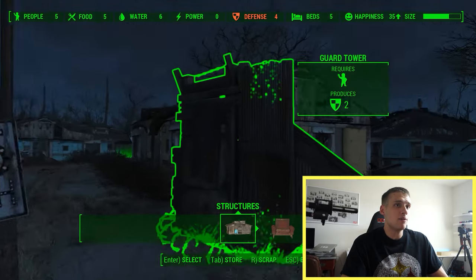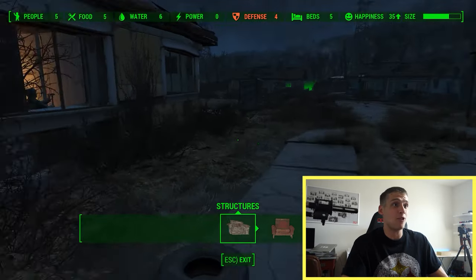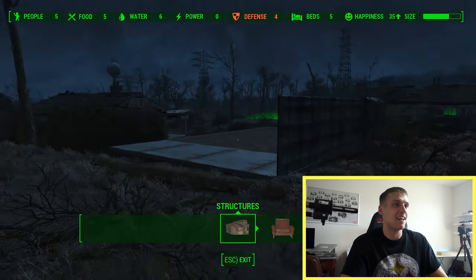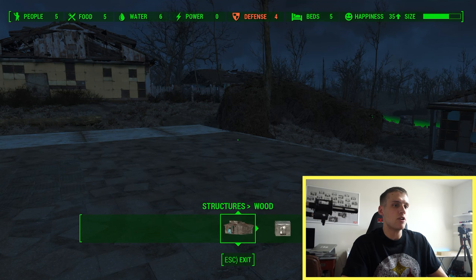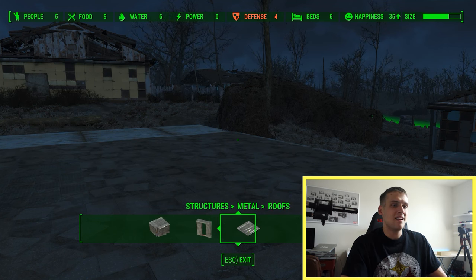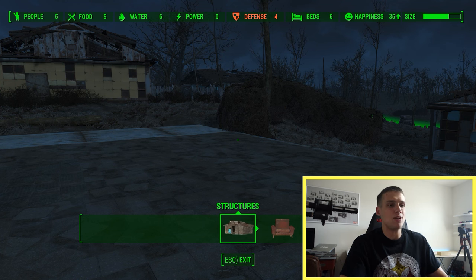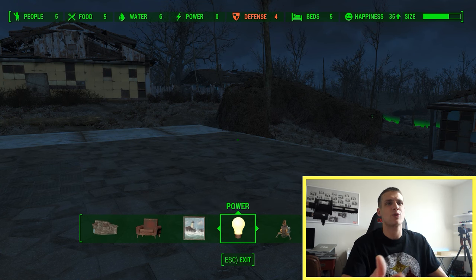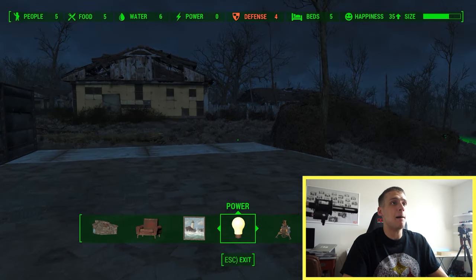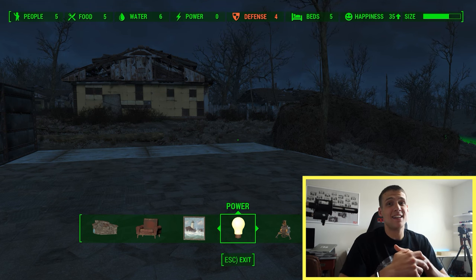With those materials you can build a ton of stuff. Here's a building and a guard tower I built just messing around. If you go online you can see huge bases other users have created — it's pretty insane. In the structures menu you have wood, metal, doors, fences, and a bunch more. You can build generators, route power lines, and radio towers to recruit settlers. At the top of the screen you can see stats for people, food, water, power, defense, beds, and happiness.